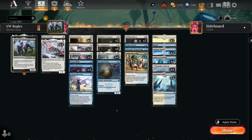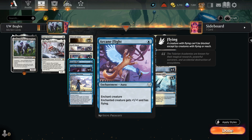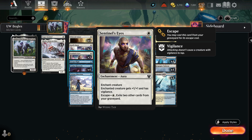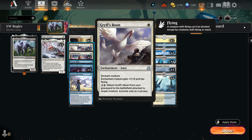Because we're not running black, we don't have access to Kaya's Ghost Form and similar effects that can bring our things back to hand, so we basically just need our things to not be targeted — which is why Invisible Stalker is in there. Arcane Flight gives plus one plus one and flying; generally you want to save this until you have a lethal turn set up. Sentinel's Eyes is another all-star: plus one plus one and vigilance, and if it gets milled or discarded you can cast it from the graveyard. Griff's Boon is a similar flying-type effect that can also be cast from the graveyard.